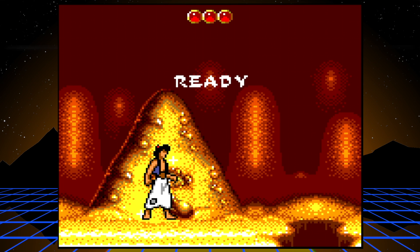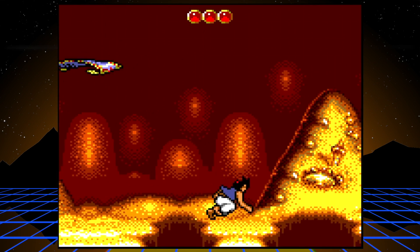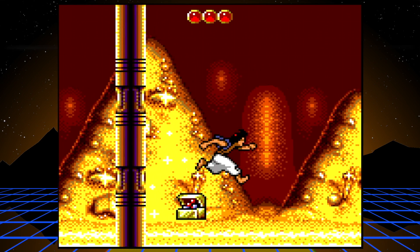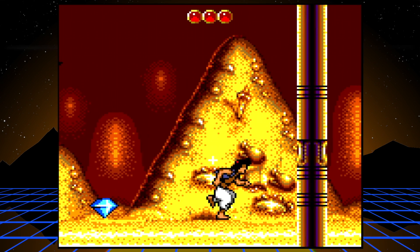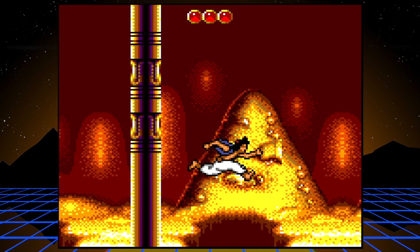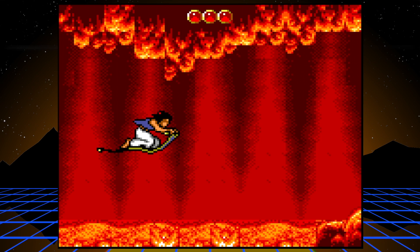This next level is not an auto runner but you want to treat it like one — just run the whole time. If you've ever seen the movie you know you need to avoid all the treasure. After you see that second pillar, jump over that rock. Touching the treasure will kill you instantly, as will falling in the pits. It's not an auto runner but you treat it like one. And then Abu ruins it for everyone, if you've ever seen the movie.